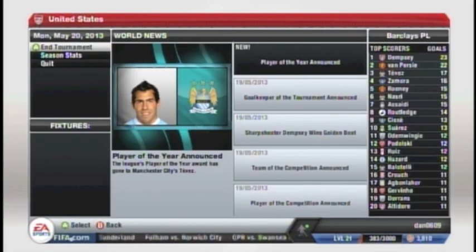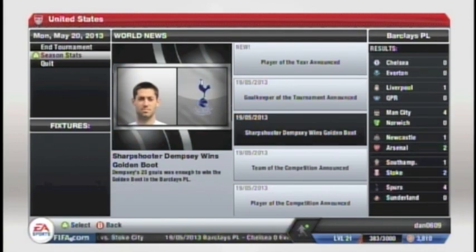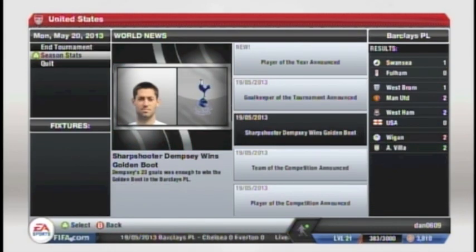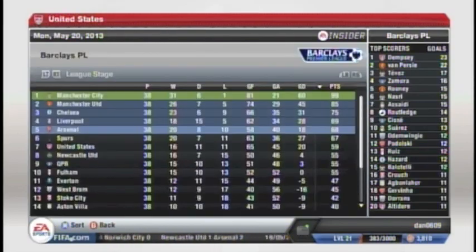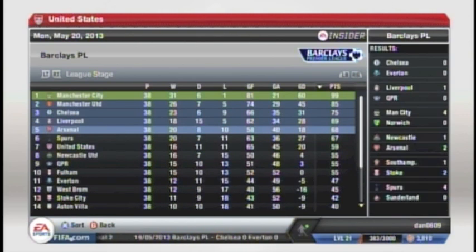If you notice here, Carlos Tevez from Manchester City and Joe Hart were named player and goalkeeper of the season. Clint Dempsey wins the golden boot for top scorer. But it's interesting — if you look at the results, the United States finishes seventh: 16 wins, 11 draws, 11 losses. But their goal differential is plus 20 — 20 more goals than they gave up — which is incredible. I did another simulation before this just to test it, and it ended up about even.